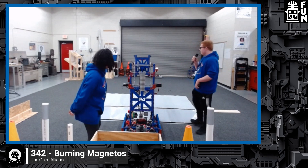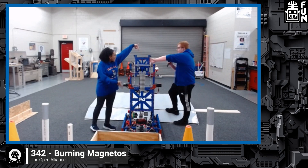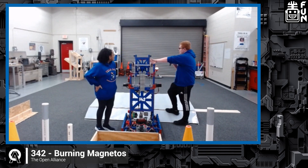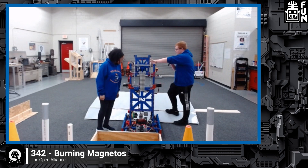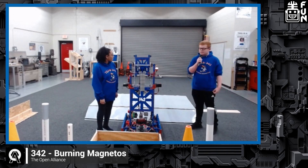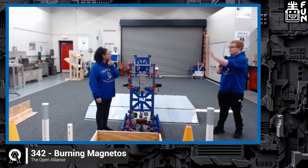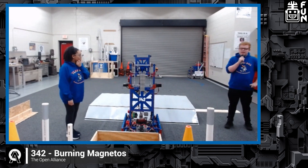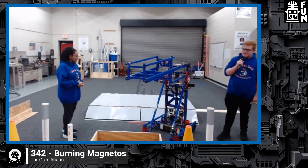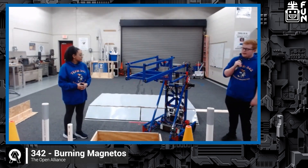We also have a driver camera mounted on this panel that runs PhotonVision — we don't use any of the vision processing on it. It's really just so our drivers can see what they're looking at, since the robot will obviously be turned away from the driver station a lot. A lot of our driver assistance functions come from the Limelight this year, something we've gotten more comfortable with as the season goes on. When it locks on to a target, it will rotate so it's centered and aligned, which helps with scoring.